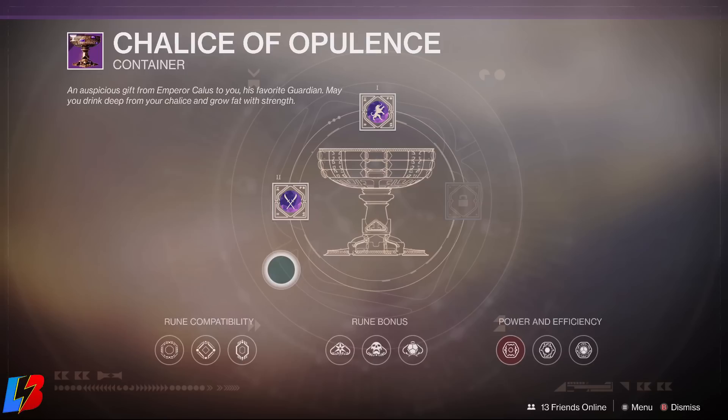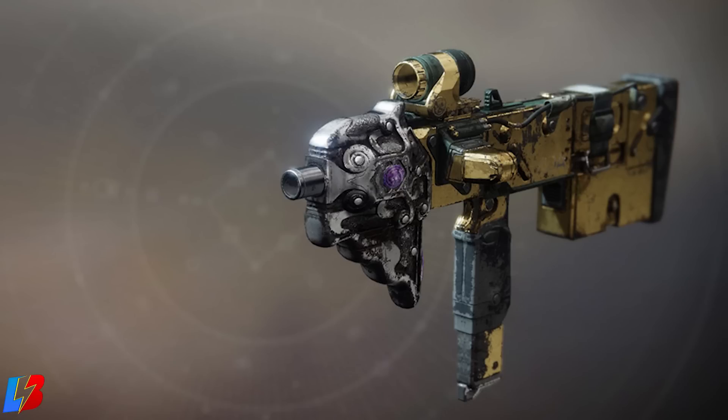One thing I want you guys to keep in mind: you are going to need to have all four different types of colors of runes in order to be able to get every single weapon. You just need two chalice upgrades, but you need all four colors to actually get every single weapon. So let's get started with the first one, the Calus Mini-Tool, which is a submachine gun.